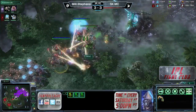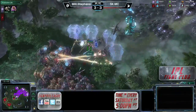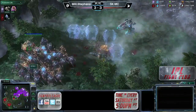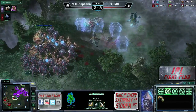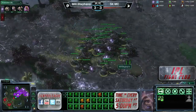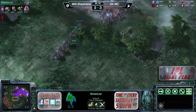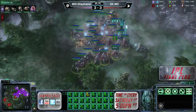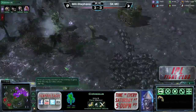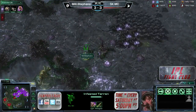What is MC doing? A disaster for MC — losing two of the colossi right away! I can't believe he made a mistake like that. That is insane. I'm not sure what server these games are being played on, but that wasn't a lag mistake — that was just a control mistake. He let his colossi get a full screen ahead of the rest of his army. That's just a mistake, plain and simple.